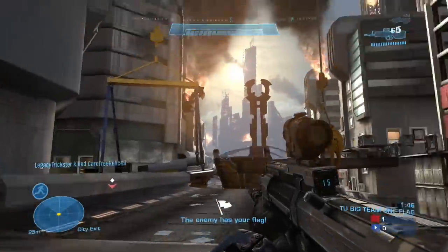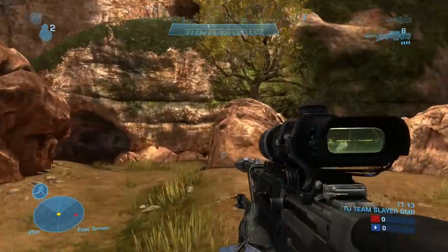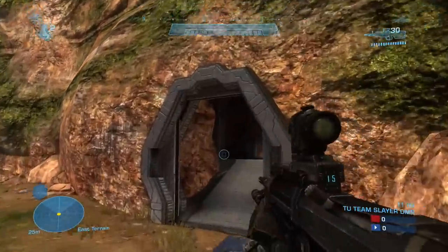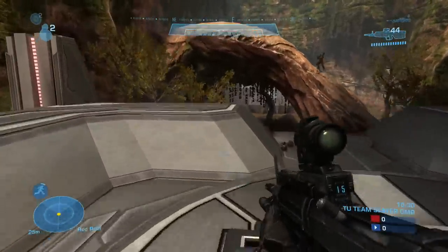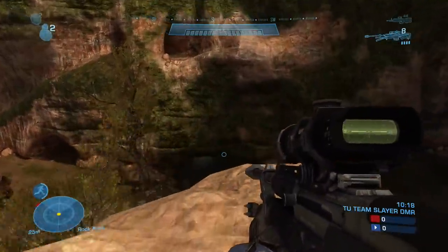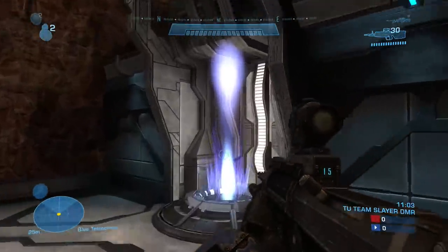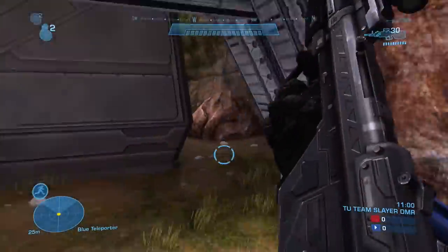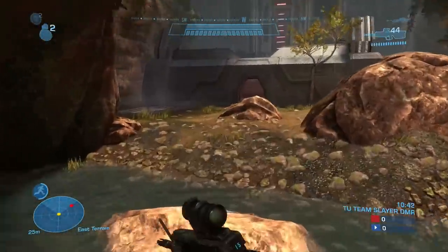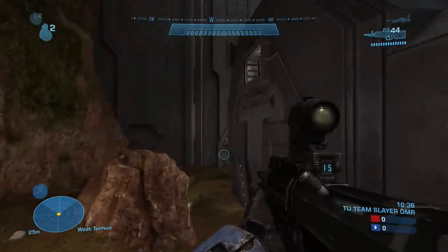Now we're getting into top 3 territory, and we really have to pick which maps we thought were the best of the best. At number 3, we're gonna put Battle Canyon. We were huge fans of Beaver Creek — or Battle Creek, whatever you called it depending on which Halo you were playing. This map is one that should probably have been included in every Halo release. Since it was finally included in Reach after not being in Halo 3 or the base game, it was a welcome addition. They also fixed an issue by moving the teleporters into a back room, which opened up the space and made the level more balanced, allowing for better flanking routes.